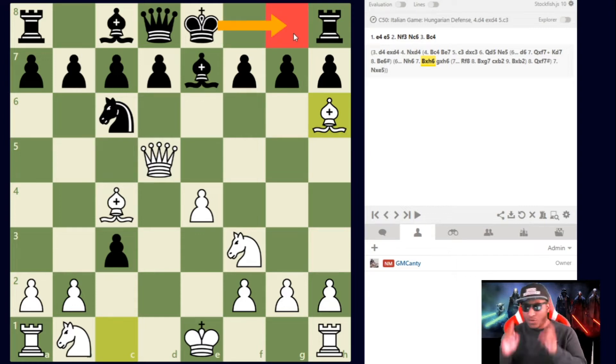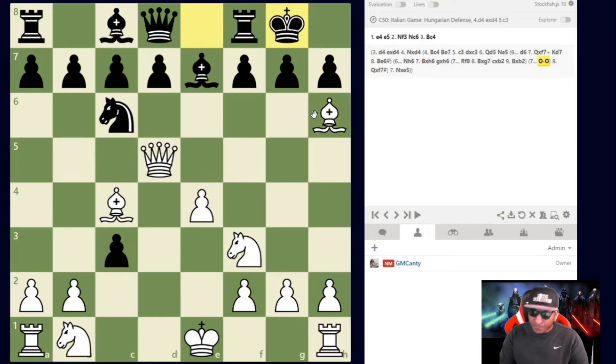After Bishop takes h6, if they play Rook f8 it's really bad — you might as well just castle. If Rf8 does happen, I can take on g7, defend the pawn, maybe play Bb2, and I'm converting the material advantage. Bishop takes h6, and the main move they should play — don't be surprised if people resign right here; I've seen 1900+ and 2000+ players resign in this position — is castling.